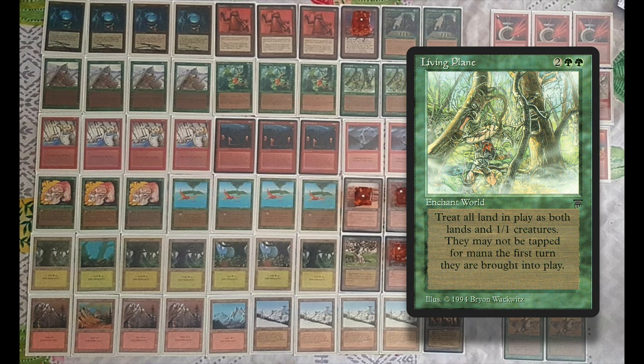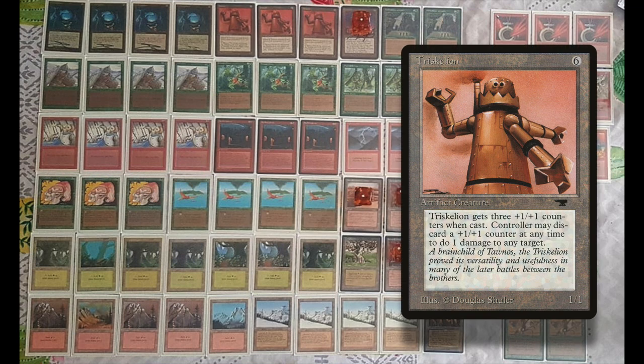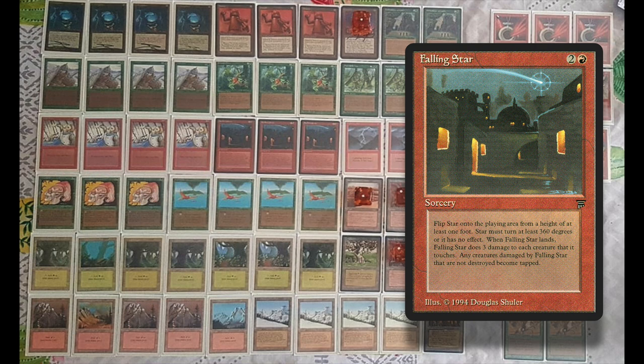A Maze of Ith can still do what a Maze of Ith does, but it's also a 1/1 creature. Once your lands become creatures, they are super vulnerable to removal. A Triskelion can now kill three lands because they're all 1/1s. We also see Falling Star, a card you flip just like Chaos Orb from a foot high, and everything it hits takes three damage. Some people say you can hit eight targets with one Falling Star — if you can hit six, you're very skilled, but hitting two is already great. With one Falling Star and Living Plane out, you could potentially destroy six lands.